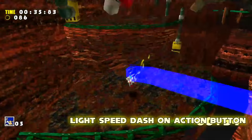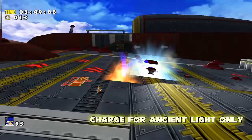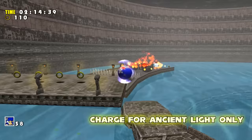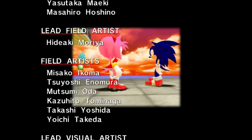And given how big the range of the Lightspeed Dash is, you can now find tons more practical creative uses for the move. The next few mods are options that come with the mod loader itself. First is the Charge Ancient Light Only option, which makes it so charging the Spin Dash only activates the Lightspeed Attack instead of the dash. So if you have the Lightspeed Action Button mod, this ensures your charge will attack enemies instead of homing in on rings.